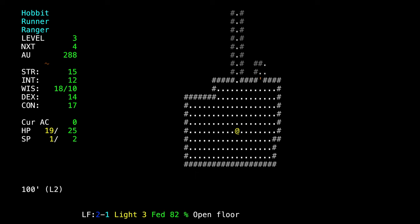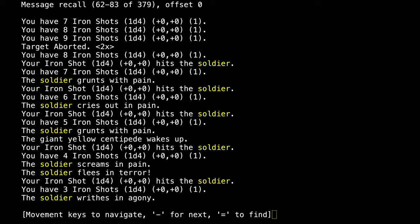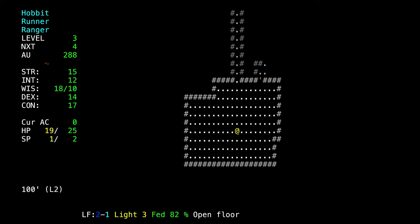We can press CTRL-P — it'll show the message list, and then you can press equals and look for anything you're not sure happened. It keeps a history of up to 2,000 lines. We look for 'soldier' — the last message is that he flees in terror and writhes in agony, but there's nothing about him dying, so I think he's still somewhere up this corridor.